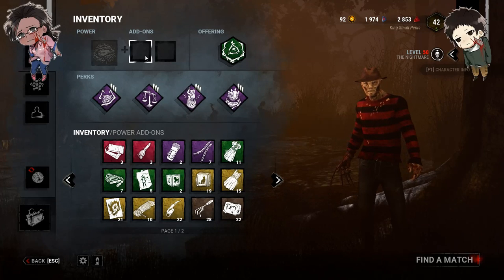For each unique survivor I hook I get a 25% stackable bloodpoint bonus up to 100%, because that's always nice. For add-ons we're not gonna use anything because I want to show you his default. We will have to use add-ons to get the dream pallets because that's just how it works — dream pallets replace dream snares. You get one or the other, you don't get both. I'm just gonna show you guys how to play with the dream snares and how to play with the dream pallets.